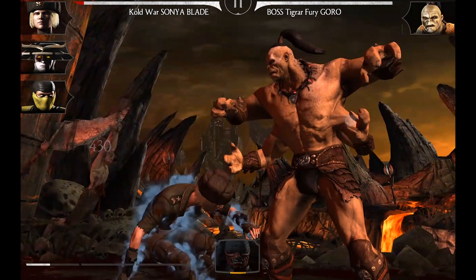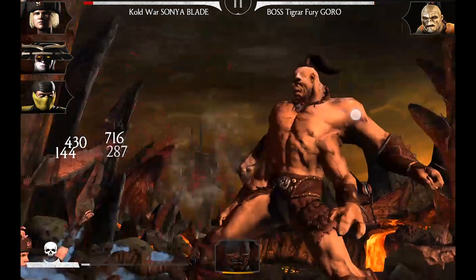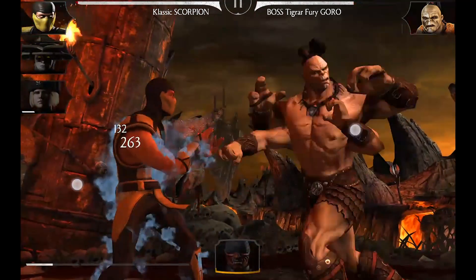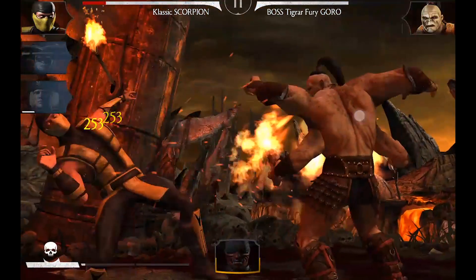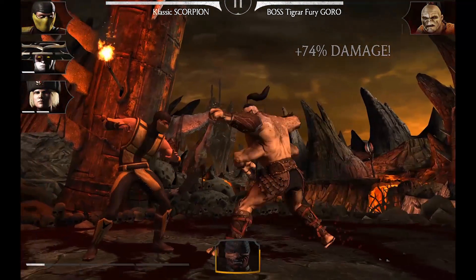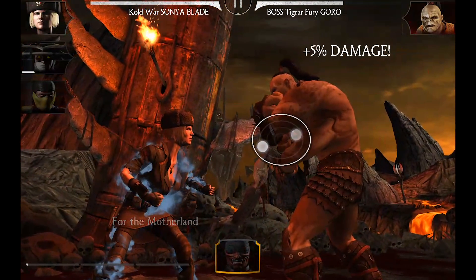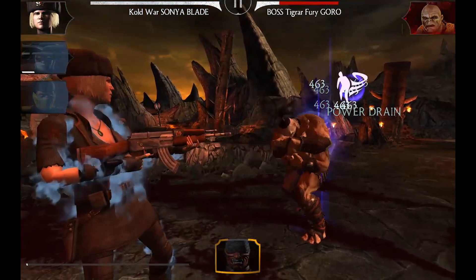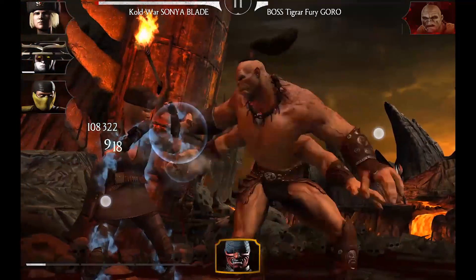As you can see, we're fighting boss Tiger Fury Goro and my Sonya is doing quite a nice job. Sonya Blade is going to be pretty useful in this challenge considering this guy deals extra damage — every character has a chance to basically absorb almost all damage from one special attack. But even with the Sonya shield his damage was pretty extensive, so this challenge is going to be pretty challenging unless you're using Cold War Sonya.